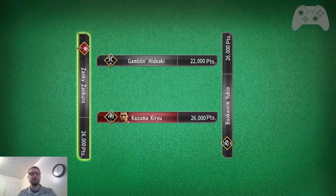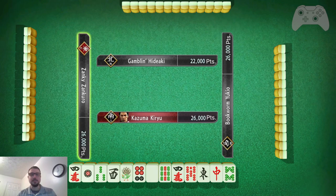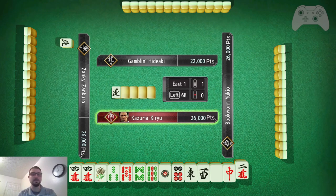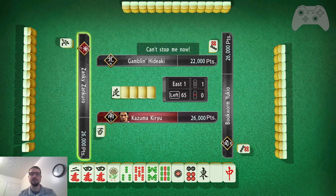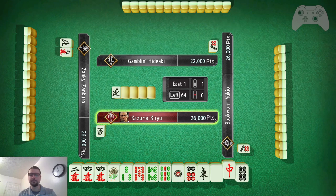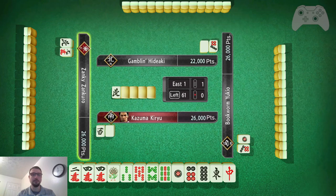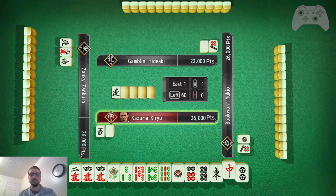And that moves the round, I think. He was east, so we're still going east 1. Now north, east — so east is yaku. I will keep it and I will toss west; I have no use for west. Either dragon is fine here. Looks like that was a good pick. I'll do a red dragon.